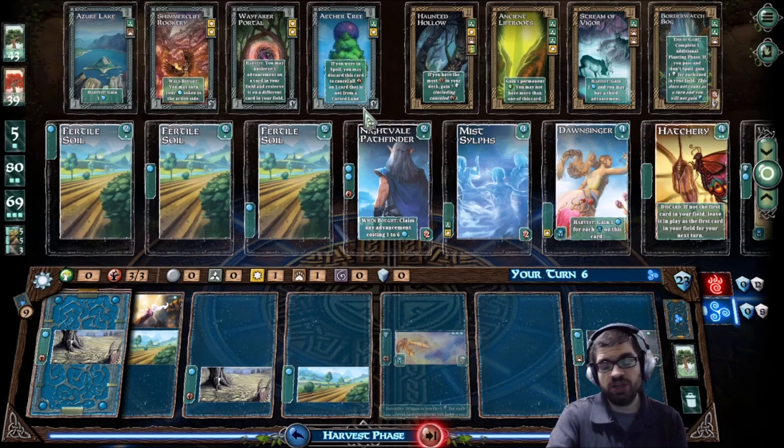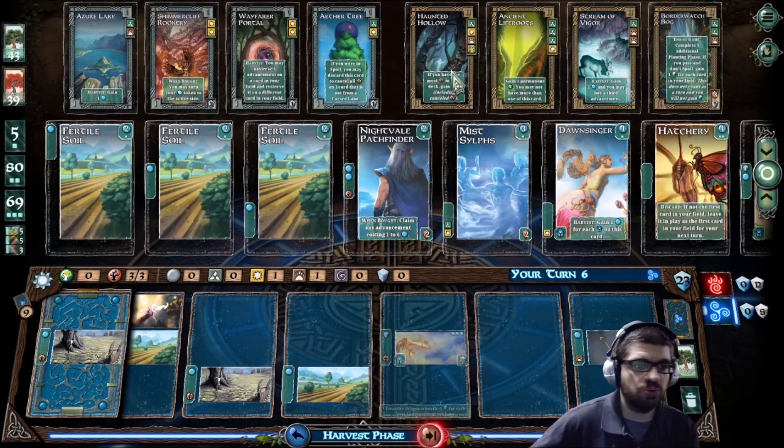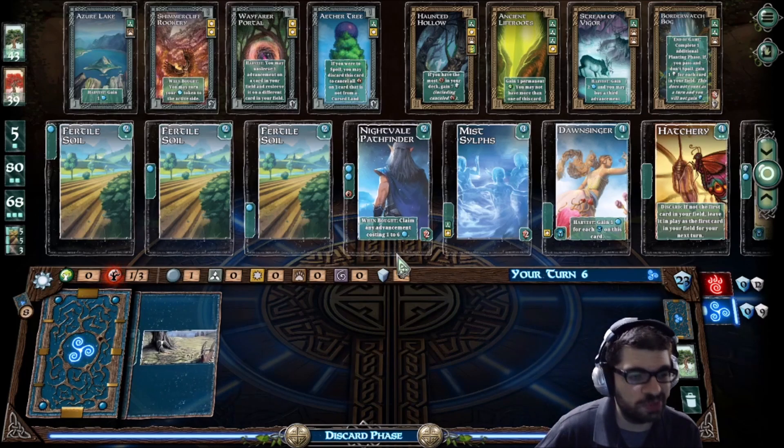What you didn't see here: as you gain symbols in your row, like a yellow symbol and a brown symbol, if that were enough you could buy a card from the Veil row up top. Those get you victory points and other abilities to use throughout the game. This is very early — turn six — so not a whole lot is going on yet, and you're still building up your set.